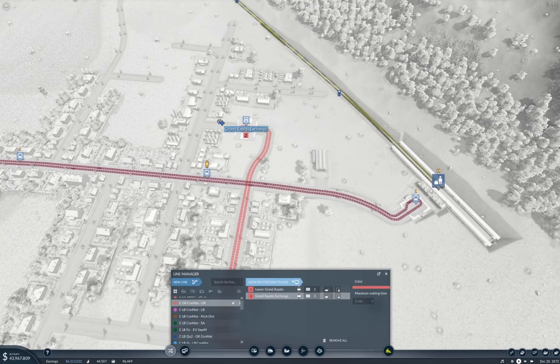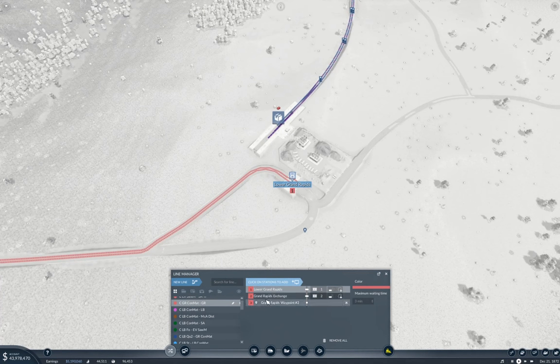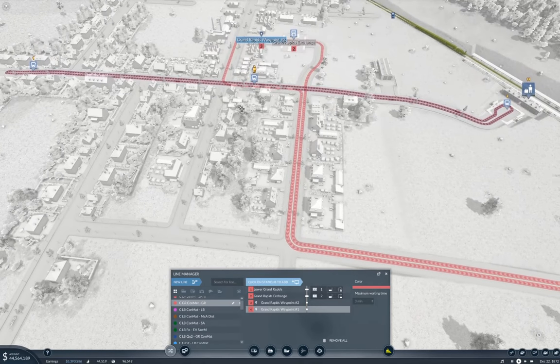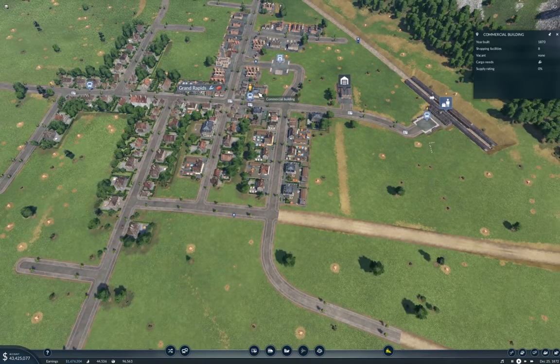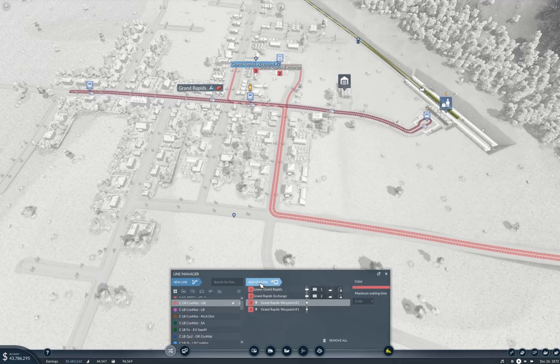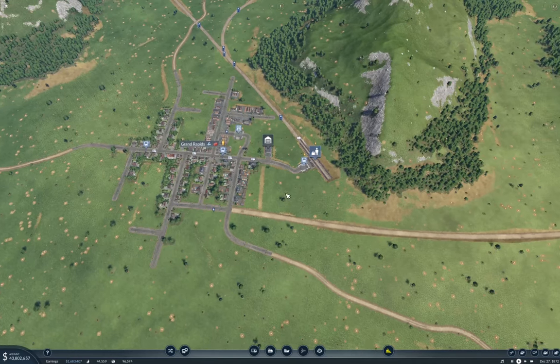After Grand Rapids Exchange we go to this waypoint. I kind of want this to come down this way so that it doesn't get in the way of the transit line. So if I put another waypoint here and then manage the line again — after here it goes here — that's going to interfere with the transit line less.